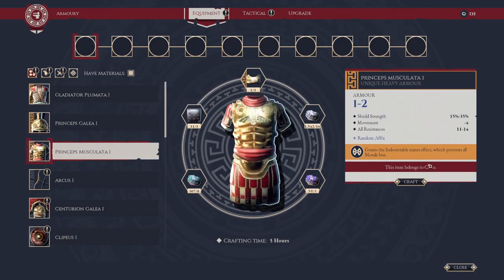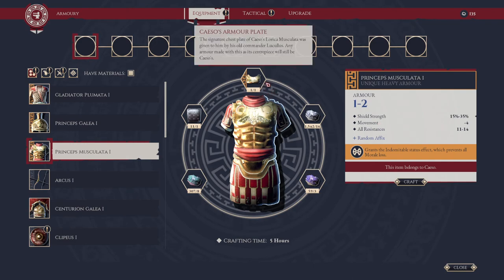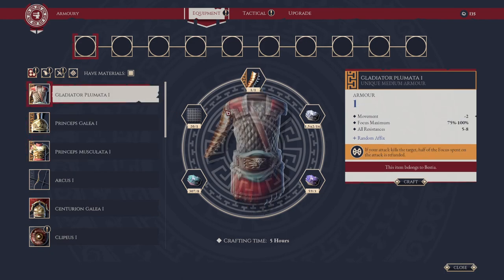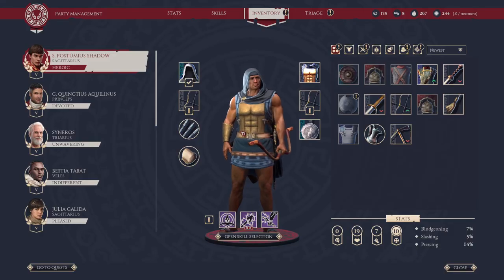For example, Bestia will gain this unique medium armor. We have a unique heavy helmet for Caseo, and we also have armor for Caseo. You're going to unlock additional unique options to craft. The reason I can craft these three things is because I disassembled their armor.